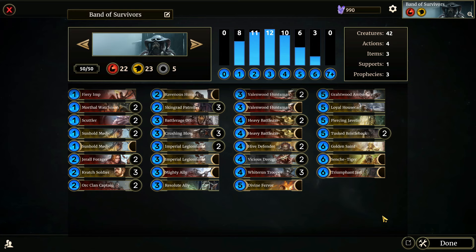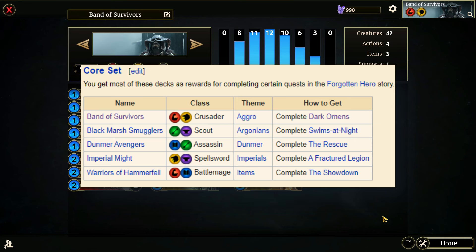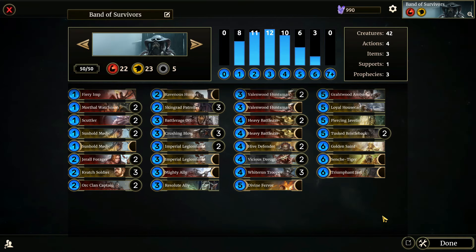This is the first deck that you're actually awarded with when you play the story. A long long time ago, when I'm sure all of us played this game for the first time, years ago, you were awarded this deck after beating the third chapter in the story. This deck is called Band of Survivors. Taking a look at it, it's kind of rough — I'm not gonna lie, it's a little bit rough. But I thought this would be a fun little exercise to see how well this deck would do in the modern meta of Legends and to see if we could actually pull out any wins with it whatsoever.